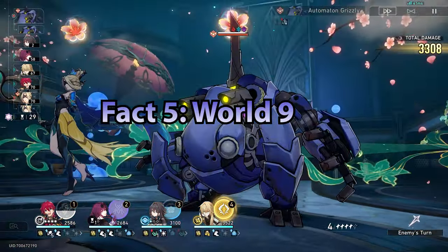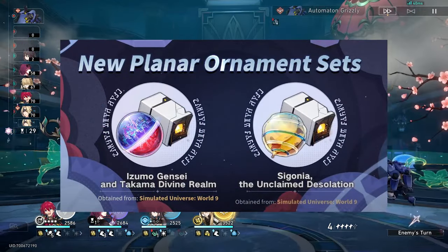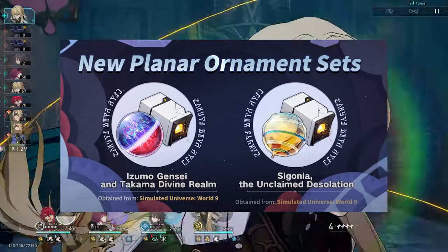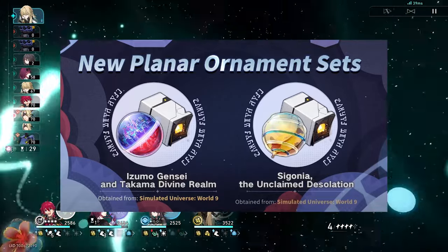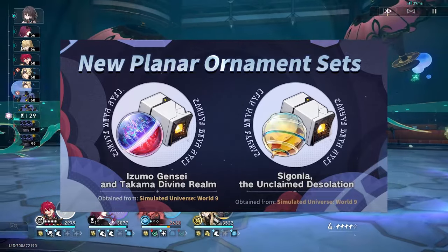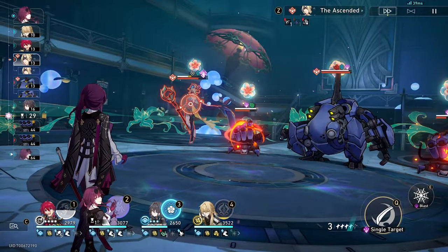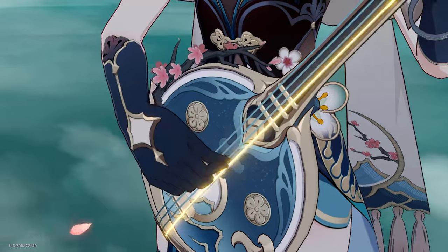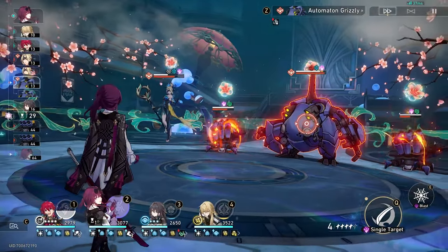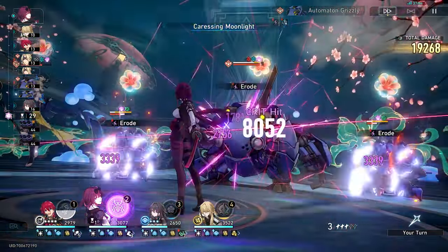Fact number five: we're getting World 9 in the Simulated Universe with two new Planar Ornaments that are pretty clearly intended for specific characters initially, though like all relics they can be used by anyone depending on your composition. There's also a big update planned for version 2.3 that will help make grinding ornaments less tedious, since the Simulated Universe has become quite a grind.